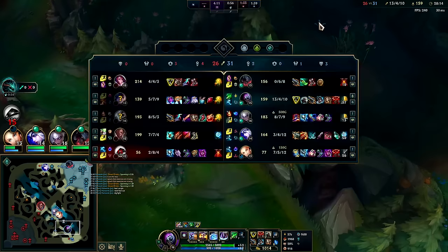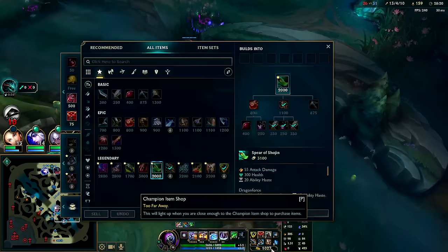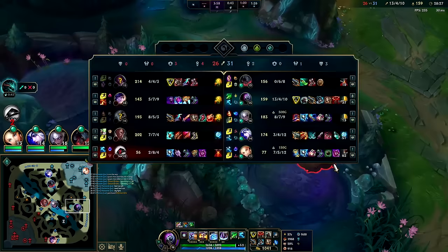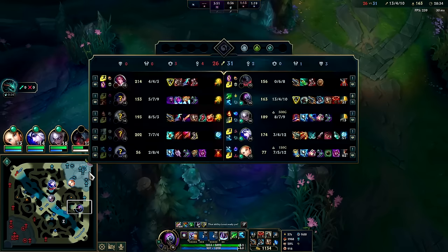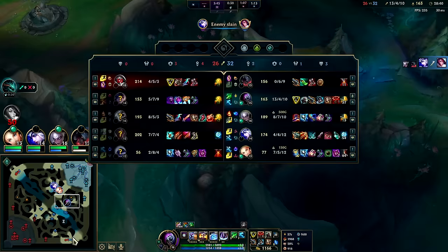We need heal cut on probably Lux with Oblivion Orb for 800 gold. It's going to determine the fight - if you're ever going into a big objective fight and you have a small amount of gold, as long as you have 800 it makes a ridiculous difference. There's no other item that can match the value of Oblivion Orb or Executioner's for 800 gold in a teamfight. If you can AOE apply it - one Lux heal cutting their whole team for 40% is ridiculous for 800 gold. That's free dragon.